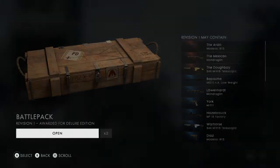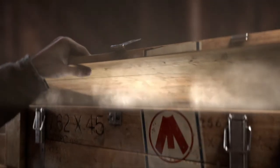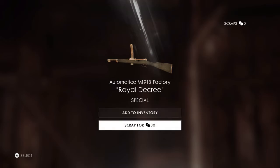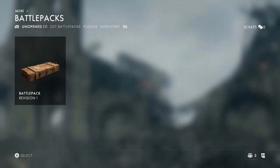Let's go ahead and open up another one — man that was sick. Here we go with the cool animation once again. Okay, this looks like it's just a white. We got the Automatico M1918 Factory, we got the Royal Decree. Hopefully I said that right. I can scrap this for 30 coins as well. I'm going to add this to my inventory.